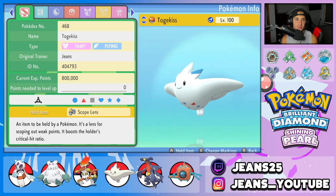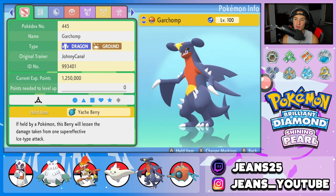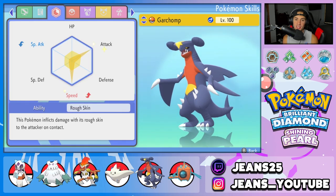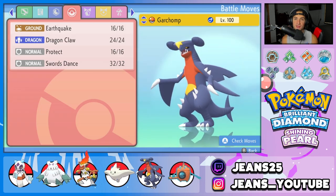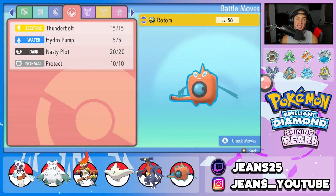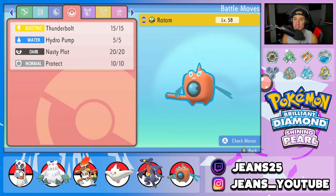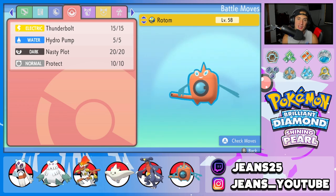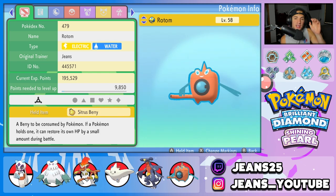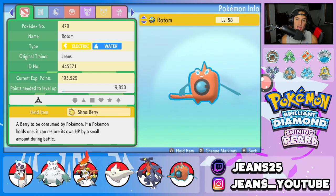Fifth Pokémon is Garchomp — just a great physical attacker on any team. It's holding a Yache Berry to soak up Ice moves, with Rough Skin as its ability. Moveset is Earthquake, Dragon Claw, Protect, and Swords Dance. The sixth and final Pokémon is Rotom-Wash instead of Gyarados — equally strong on the special attacking side with Thunderbolt, Hydro Pump, Nasty Plot, and Protect. It has Levitate and holds a Sitrus Berry.